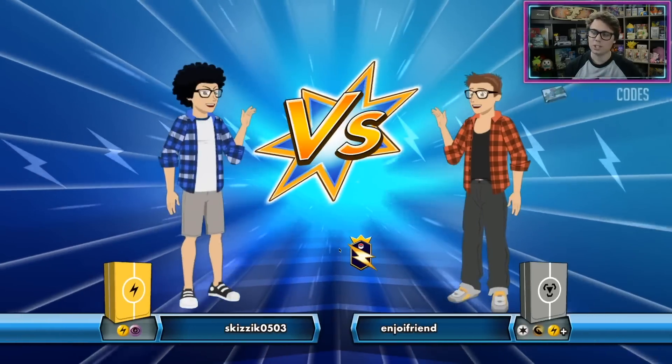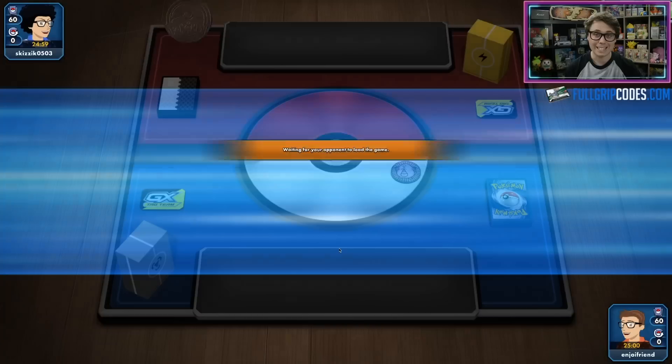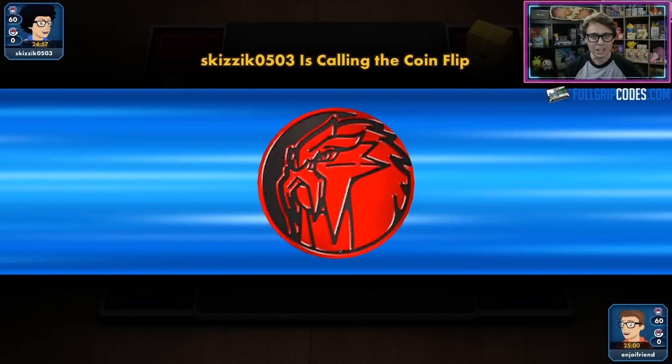One of the most significant changes we saw from the Malmo Regional Championships in the Zacian ADP decks was the increase in play of Energy Spinner. We were seeing less Guzma and Hala, less Tag Call Engine, more Cherish Balls, more Energy Spinner, more basic energy.